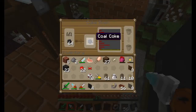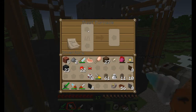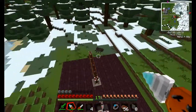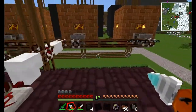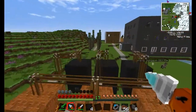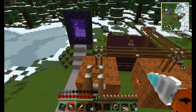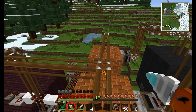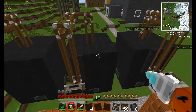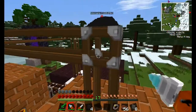These blast furnaces take forever — it takes two pieces of coal coke or four pieces of normal coal to cook up the iron. I put a stack of iron in here and it takes six minutes to make two pieces of coal coke. So a stack of 64 takes two stacks of coal coke at three minutes a piece — that's 128 times three, so roughly 384 minutes divided by 60, which is easily six hours for a stack of 64 iron into steel.